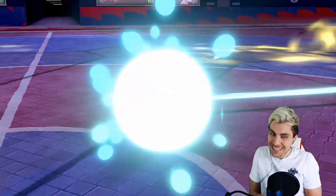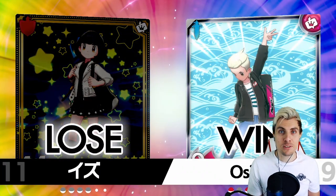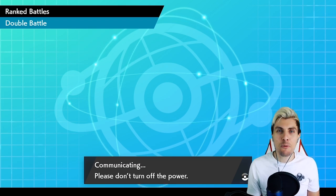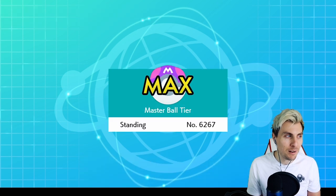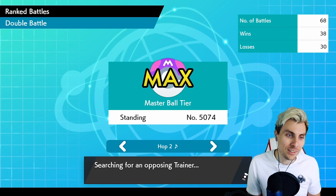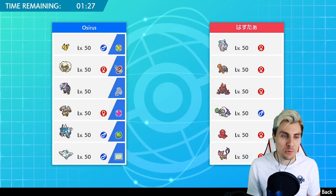Pikachu did do some work — didn't do all of it; Whimsicott probably did more. But Pikachu definitely picked up the knockout on that Togekiss at the start of the game, which was pretty big. We can't take all the credit away from Pikachu. And you know, Togekiss is probably one of the most annoying Pokémon to face in this format, and we just killed it super easily with Pikachu. It'd probably be good to have screen support with Pikachu — that would work quite well.